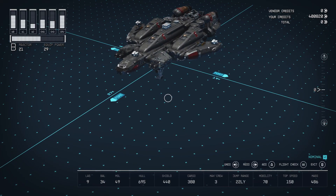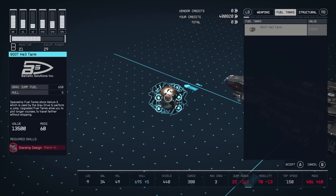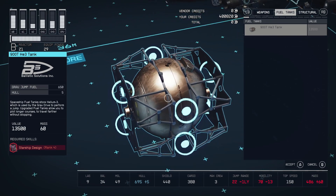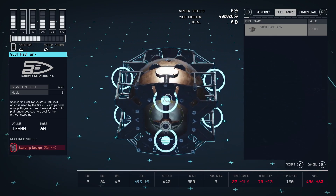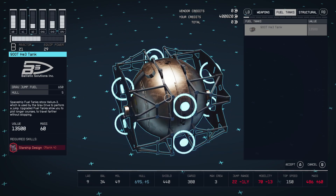When you are in the shipbuilder, you will be able to recognize that this vendor does not have very many ship parts at all. You will be able to see this ship part vendor is carrying the 900T Helium-3 fuel tank. This fuel tank is one of the best ship fuel tanks in the game with 650 grav-jump fuel space. But you will need Starship Design Rank 4 to purchase and equip this fuel tank.